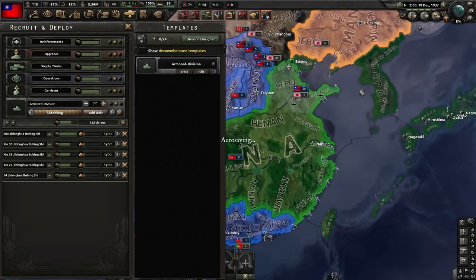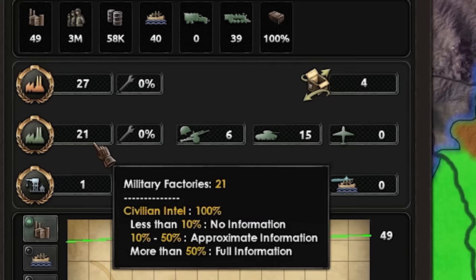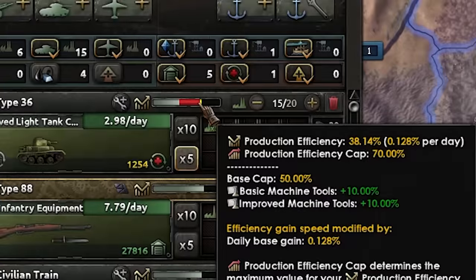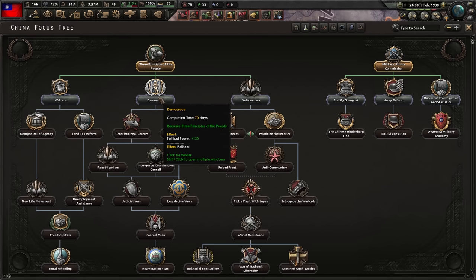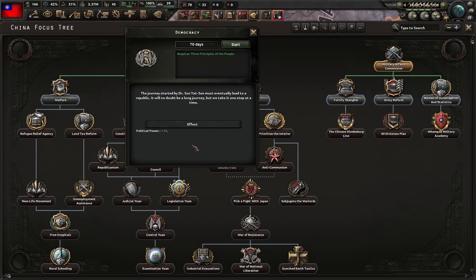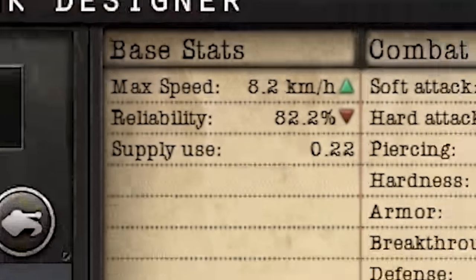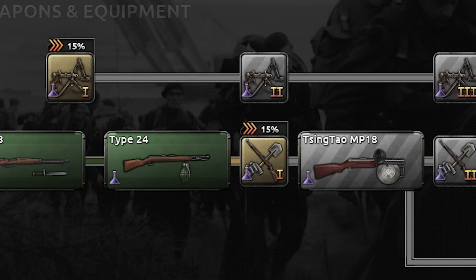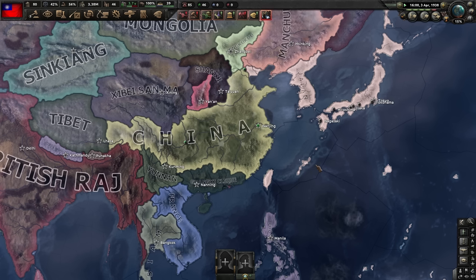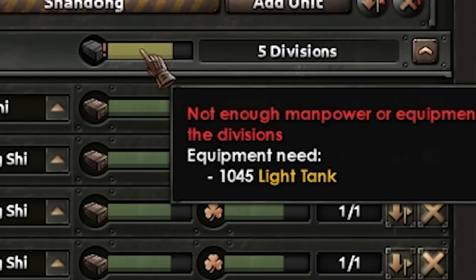We need like 360 tanks per division — yeah, that will take a while. This is why we kind of need the bonus here, because normally we would already be at war with the Japanese. But our industry is growing and construction efficiency is going up — we're getting there, slowly but surely. I'm gonna get some extra political power and to make our tanks even faster, let's get maneuver warfare. Our first tank is done — I'm gonna use my most offensive skill leader and combine it with my strongest field marshal, giving them modernized supply because China's supply is not great.